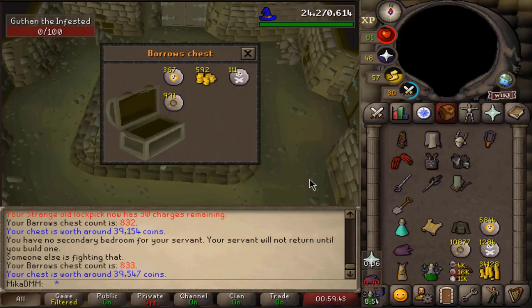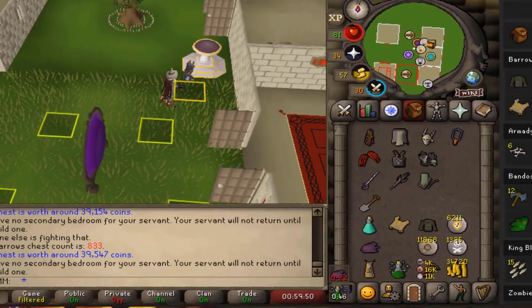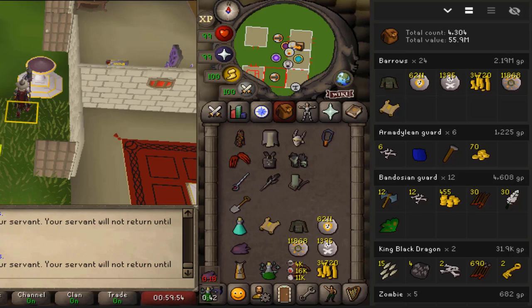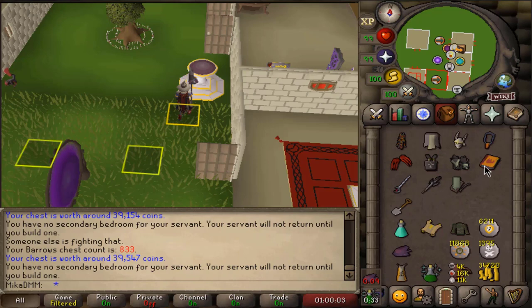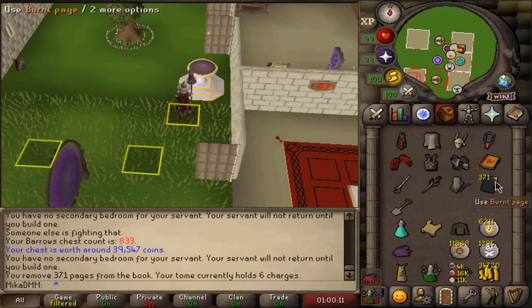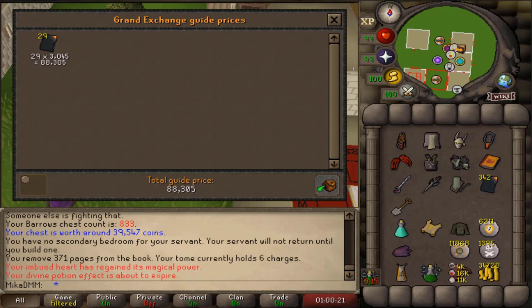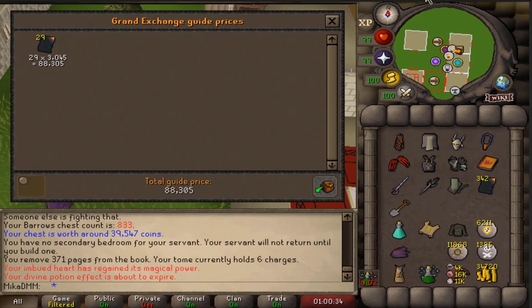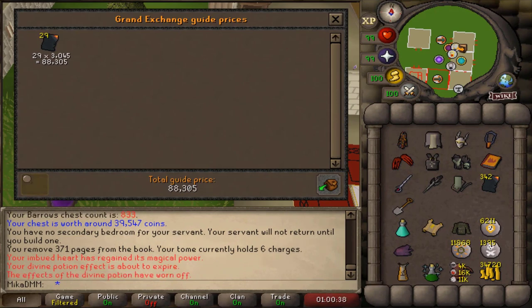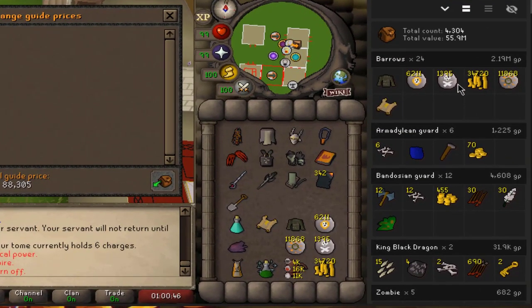That does it for the one hour with the 1.5 bil setup. Nothing on the last chest. That felt really fun — we even had some little time to spare. We have done 24 KC, one or two better than with the 550 mil gear setup. One item, and it's one of the most expensive ones. Now I'm interested in how much money we actually spent. I have 371 pages left, so I've basically used 29 pages — that comes to 88k in pages. Plus 250k in supplies — this is much cheaper to run compared to Sanguinesti Staff, and it nets you more kills per hour. We made 2.2 million in just drops. Very good.